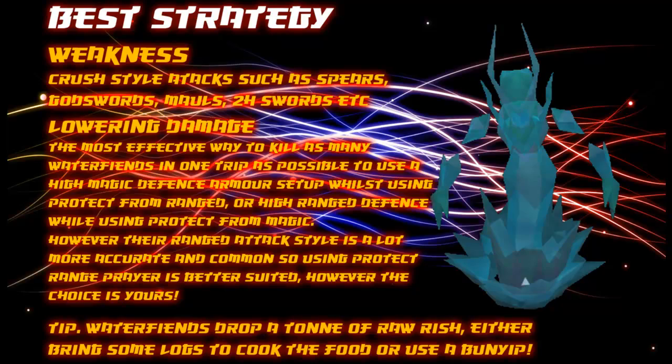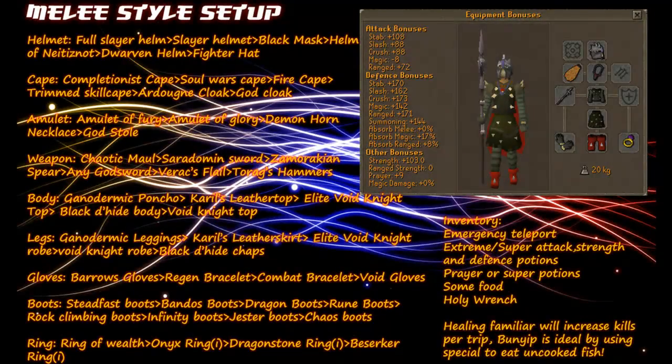Now for the recommended equipment from highest to lowest. Water fiends are extremely weak against crush-style attacks, so using a melee setup is the best possible way of killing these. You have the possibility of using ranged or magic if you prefer, but as melee is most effective I'll only be talking about the melee setup in this guide.